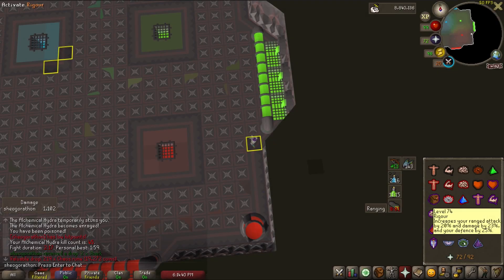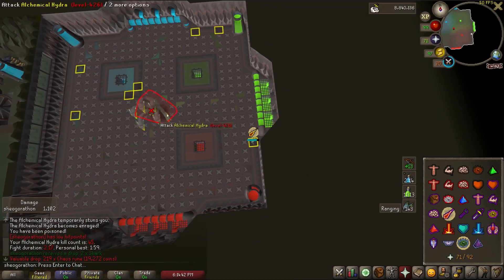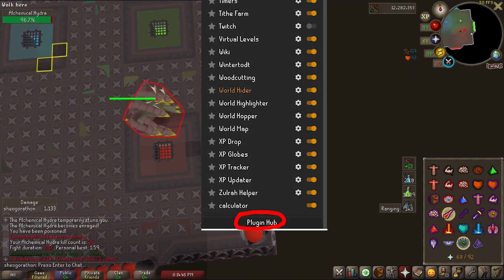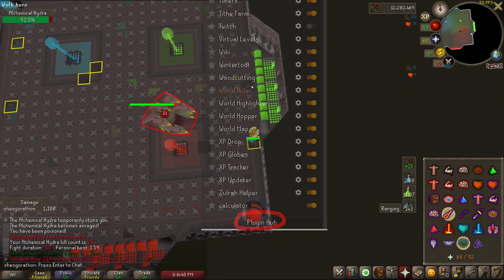Welcome to another video, me buckos! Today I'm going to be discussing my 25 favorite external RuneLite plugins. These do not come with vanilla RuneLite and need to be installed in the plugin hub at the bottom of the plugins tab.